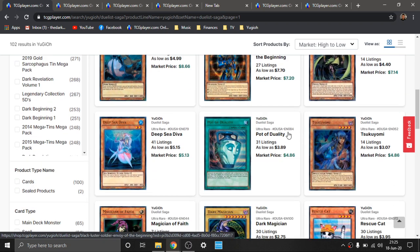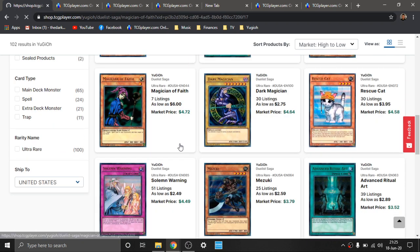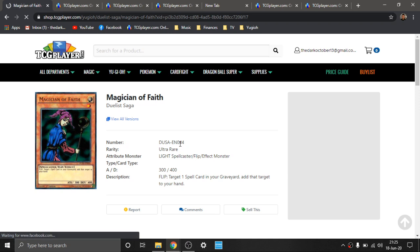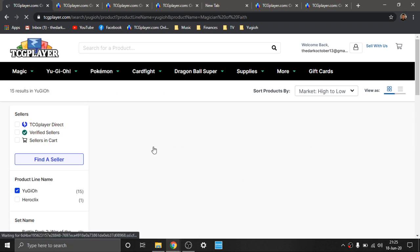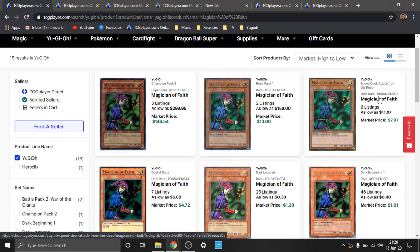Got Dark Law, Black Luster Soldier, Deep Sea Diva. I sold a lot of these before it came off the list — I bought several really cheap, like a dollar, half dollar, and sold the majority for about $4, so that was a pretty nice profit. Got Tsukiyomi. Magician of Faith is being chewed up pretty bad on the market right now. This is the only attainable holo print we have, because the only other holo print is a Super Rare from Champion Pack 2, which is like $300 apparently. Well, it looks really nice — I love Super Rares. But there's also an Ultra Rare from Speed Duels, which I don't follow. I actually just recently found out you can play Speed Duels cards in the normal original OG Yu-Gi-Oh! setting, which is pretty cool.